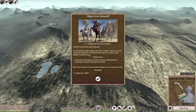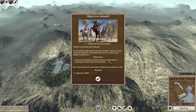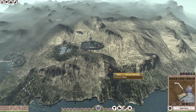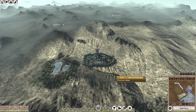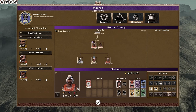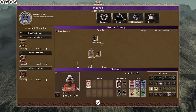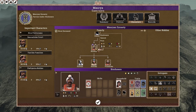Welcome to the campaign. We have an objective, which is basically to control nine settlements either by direct ownership or through satrapies and/or military allies. The very first thing I like to do is check our characters. As you can see, we are the Mauryan dynasty, founded by Chandragupta Maurya. However, it has been 20 years since he died, and the faction is led by his son and current ruler, Bindusara.